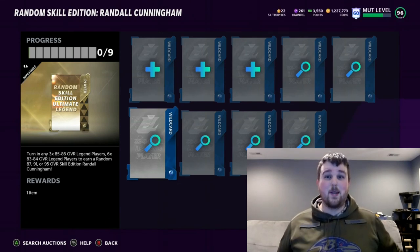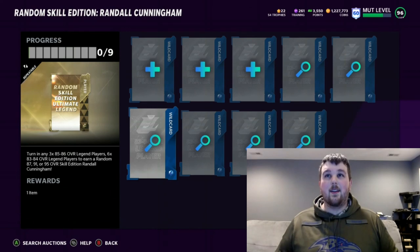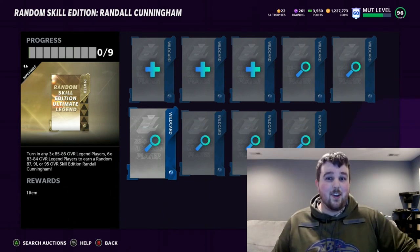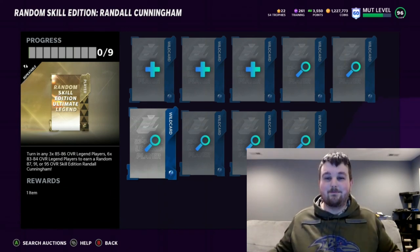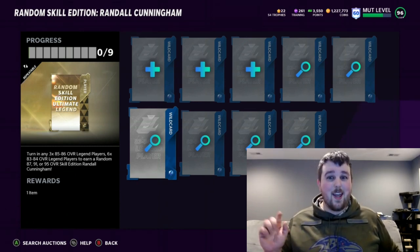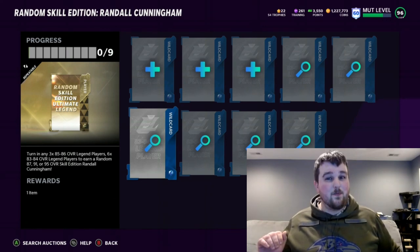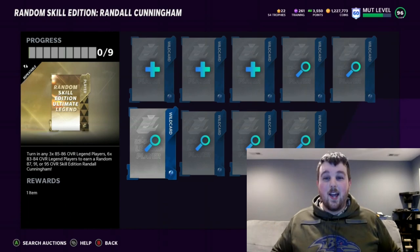Especially when you get a big name release, because people are going to be buying them and you can make a ton of coins real fast, like early on a Saturday. That's my thought. 92 overall Ken Norton is our giveaway. Remember, just hit that like button, comment down below a way I can reach you, and make sure you sub to the channel. That's all I got for you today — I love you all, and I'll see you real soon.